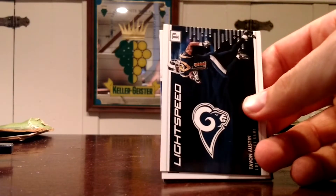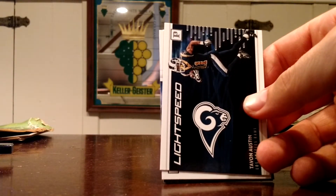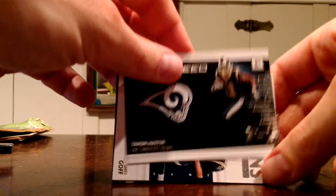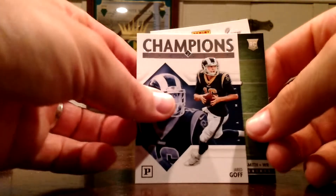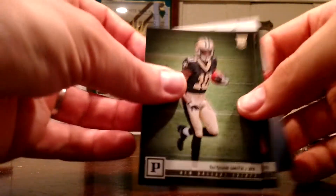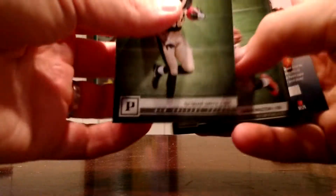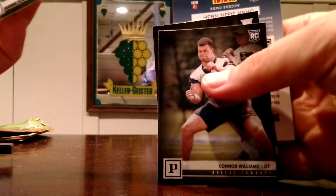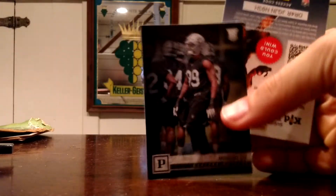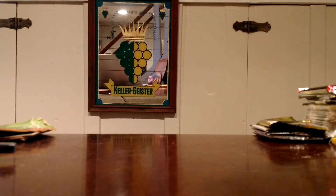I am more than happy with this retail break, and I don't say that a whole lot about retail breaks. Tavon Austin. Jared Goff. Trequan Smith rookie. Mark Walton. Connor Williams blocking the picture there. Arden Key. I'm pretty happy with that break.